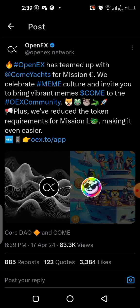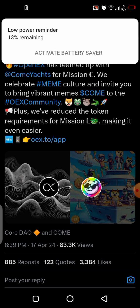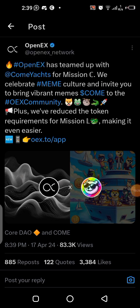OpenX just added a new mission to the list — Mission C. A lot of people were having problems with Mission X and were not able to finish everything because of Mission S. So OpenX brought out Mission C as an option and substitute for Mission X. If you are not able to do Mission X, doing Mission C means you are good to go.